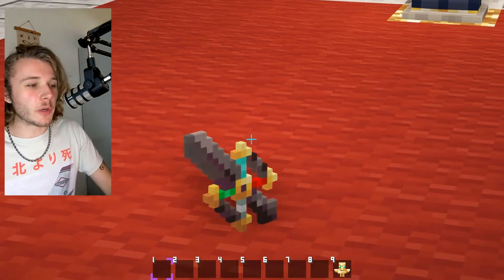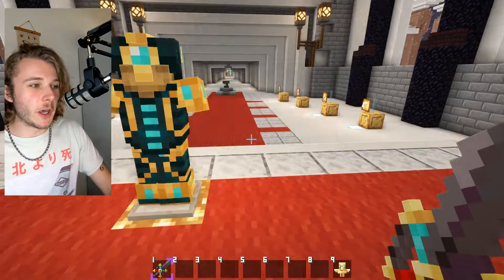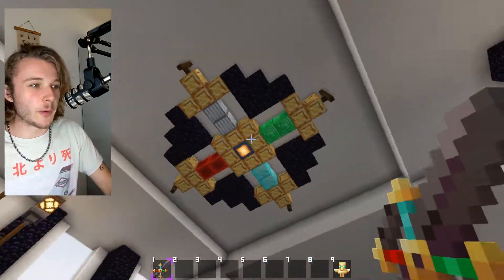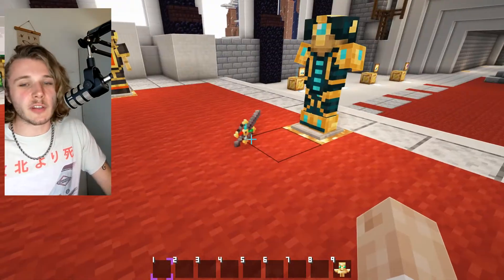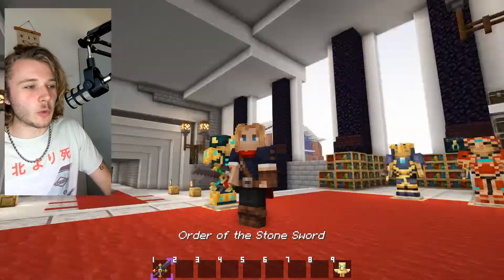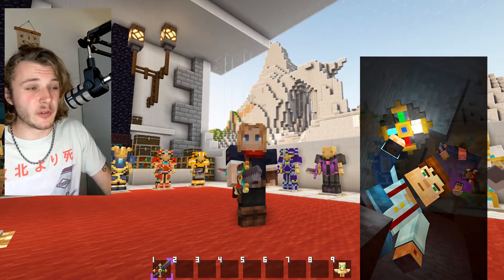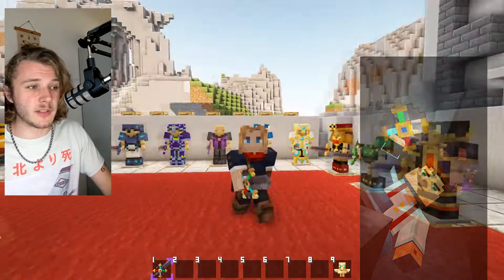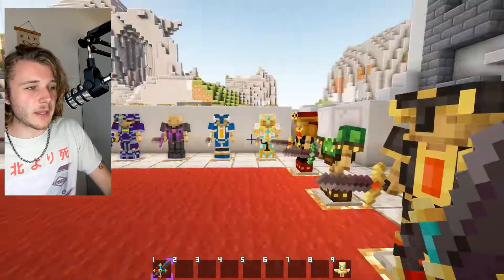Last but not least, I've added an Order of the Stone sword, which is just a netherite sword renamed the Order of the Stone sword, which represents the Order of the Stone logo seen right there. It appears actually all throughout Minecraft Story Mode. Just a little fun Easter egg. If you want to roleplay being in the Order of the Stone and you don't actually have the amulet - because obviously it wouldn't have a function in vanilla Minecraft - you can rename a sword to this and get roleplaying.